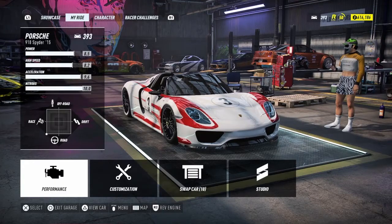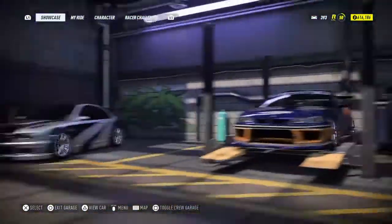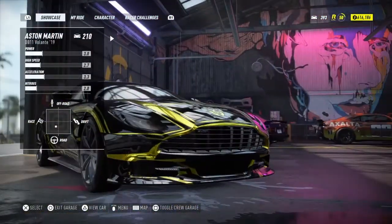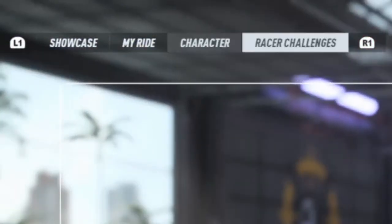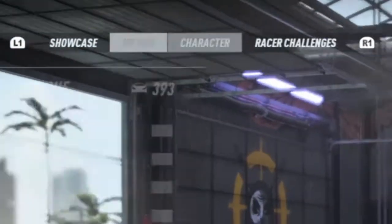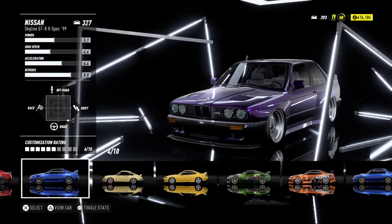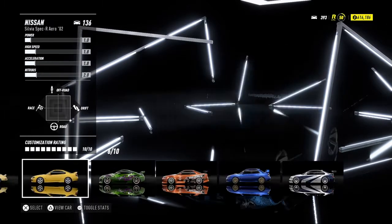This is a guide to Need for Speed Heat. Starting with menus: click L1 to see your cars on showcase — these aren't all your cars but most of them. Click R1 to scroll across the menus. In the top right there are racer challenges and character customization. Under your car you can click swap car and choose from many different cars you own.